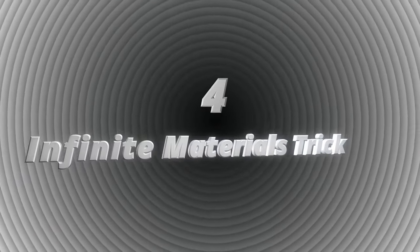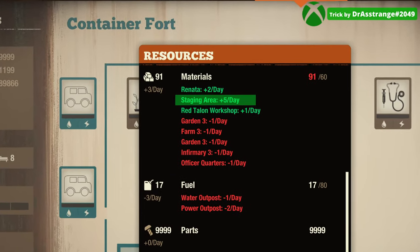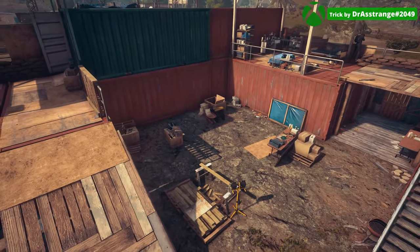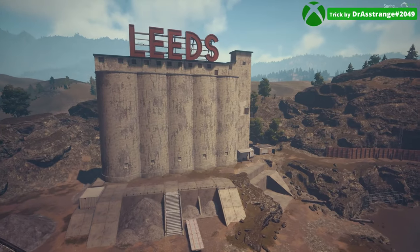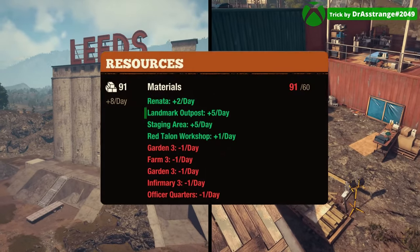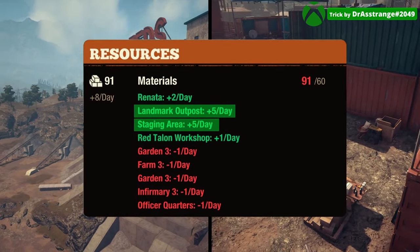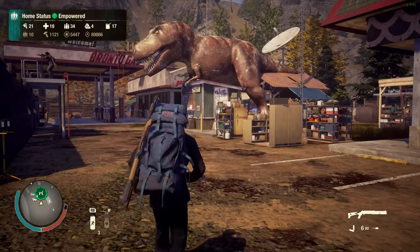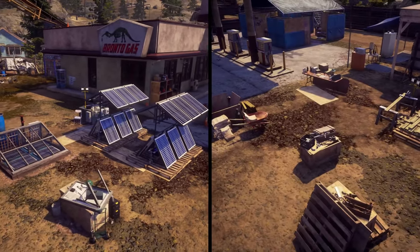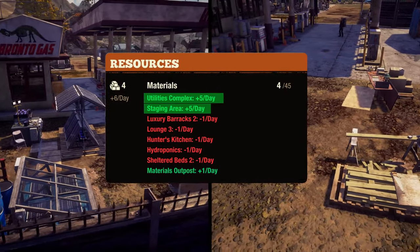Number four, the infinite daily materials trick. The staging area does the materials upkeep by producing the same amount of materials being used daily. So what will happen if we have two staging areas? The Cascade Hills landmark outpost has the same functionality as the staging area. So if we have both, one will offset the daily materials usage and the other will provide daily materials depending on how much are being used by our community. The same trick can be used in Heartland DLC by building both the utilities complex and the staging area — both do materials upkeep so we will gain daily materials if we build both.